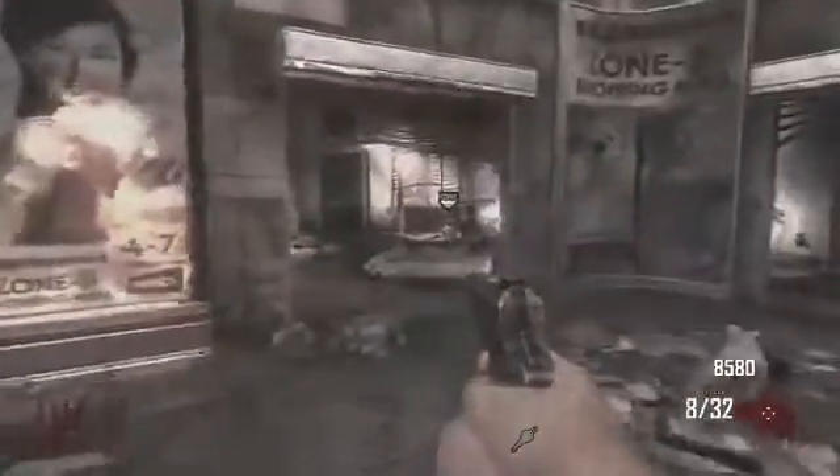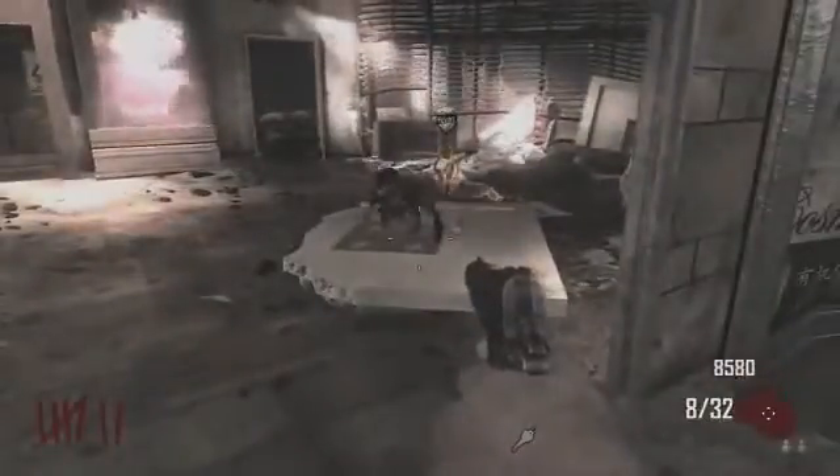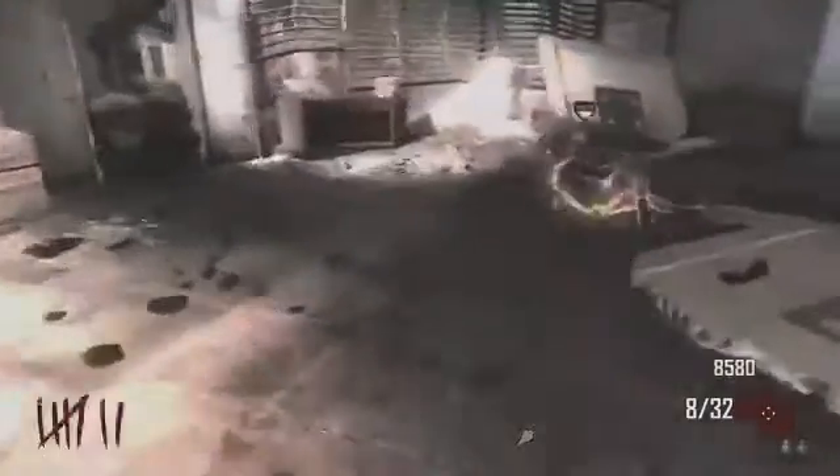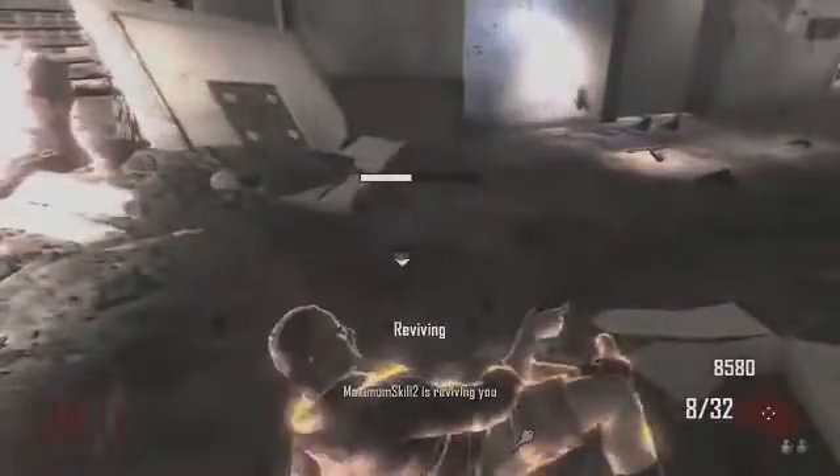Another tip I have is to try and get the zombies away from your downed body before you go try and revive it, because a lot of times I revive myself and then right when I spawn back in I get downed right away, because the zombies make it close to my body while I'm reviving.